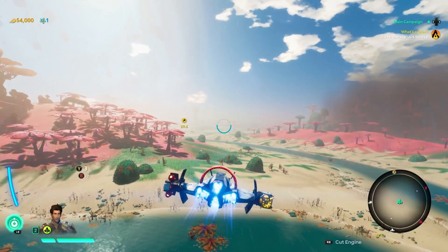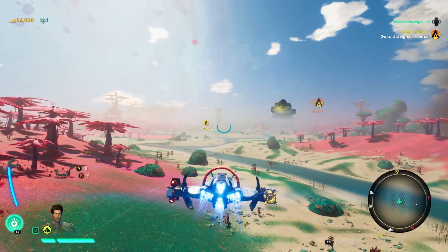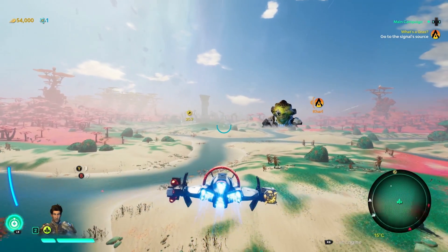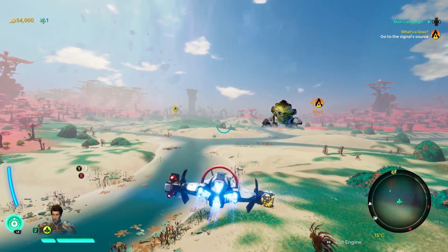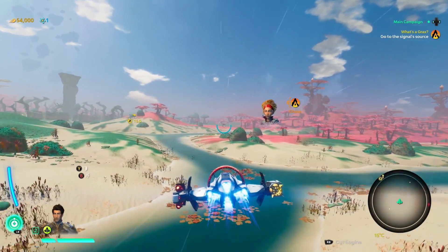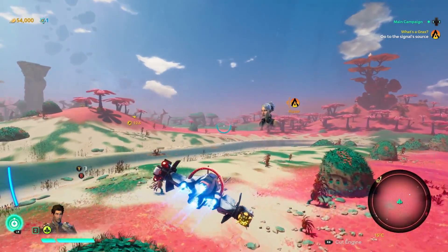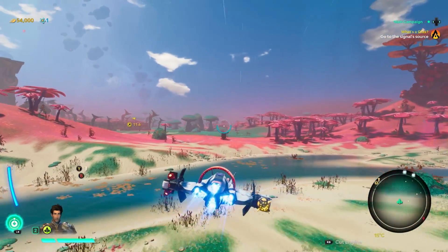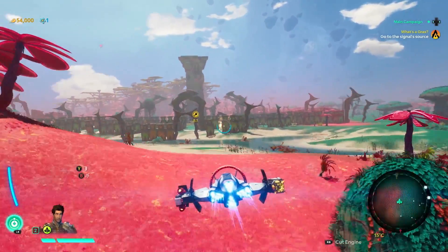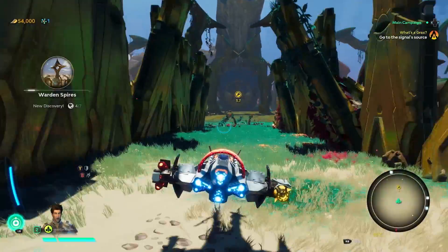We're now on our way to the origin of the signal found at the crash site. What's that in the distance? That is a Warden Spire — a relic of a long-forgotten era, once set to hold valuable treasures for those who dare disturb it. However, they haven't been active for centuries, though they do remain well guarded. 'So you're telling me the Legion army is controlled by an old tower?' That's where the signal leads.